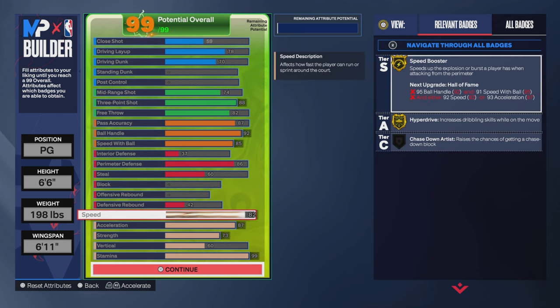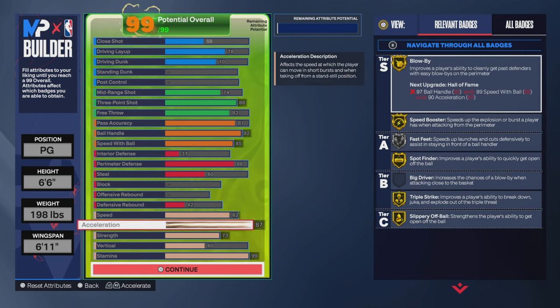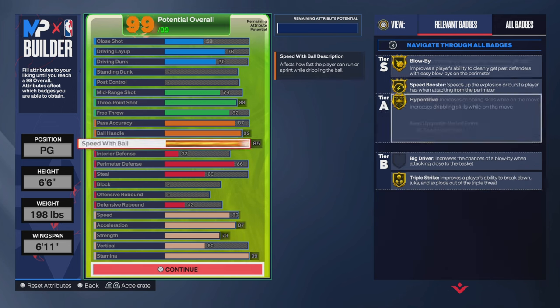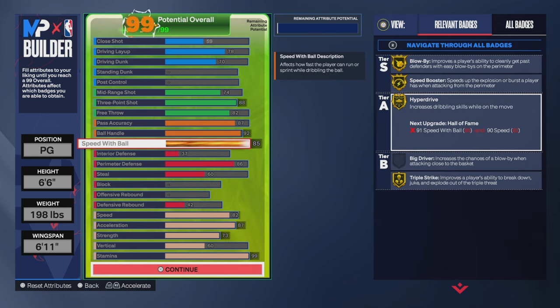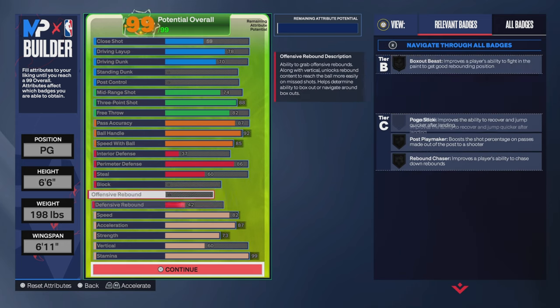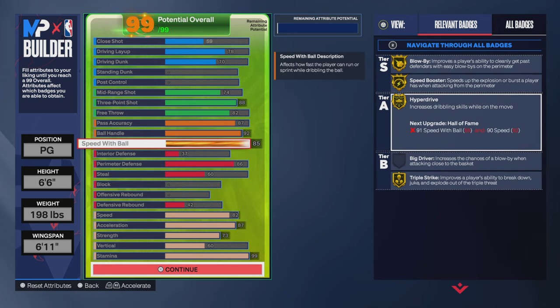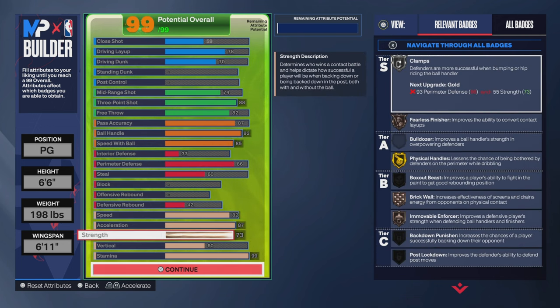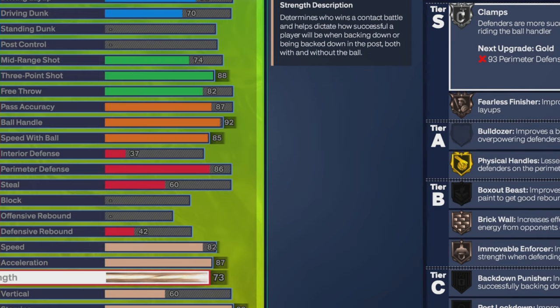82 speed — I think that's what unlocks Hyperdrive. 87 acceleration. You can see Blow By and Speed Booster gold. I also got Unpluckable gold. Now, you might get stripped if they've got Hall of Fame Glove — we don't fully know how those badges work yet. One content creator said there wasn't a big difference between Hall of Fame and gold Speed Booster.